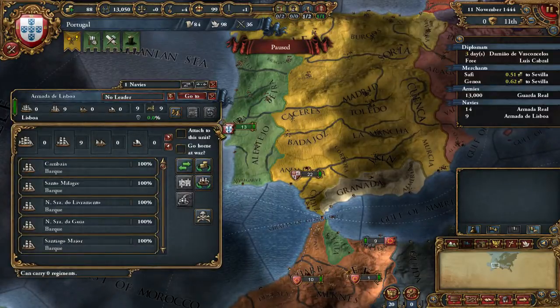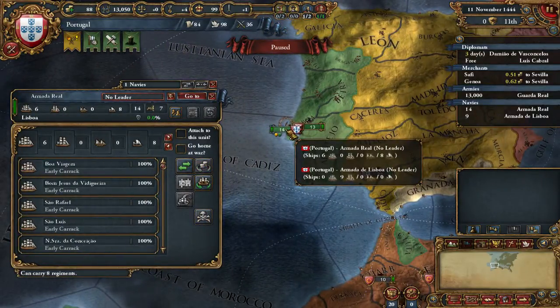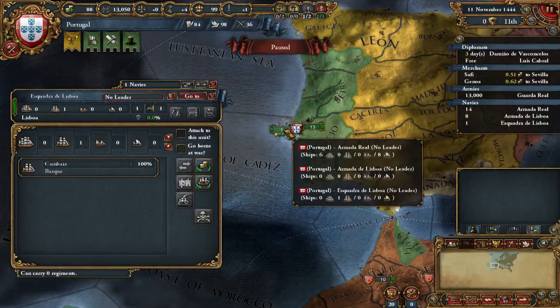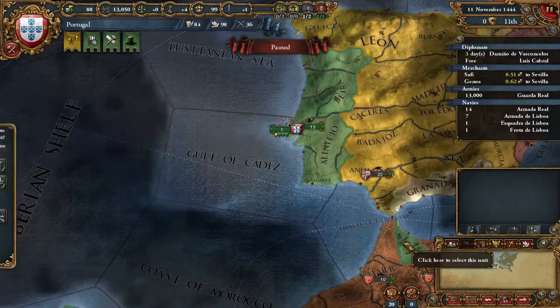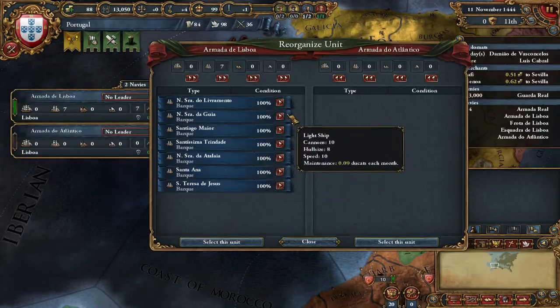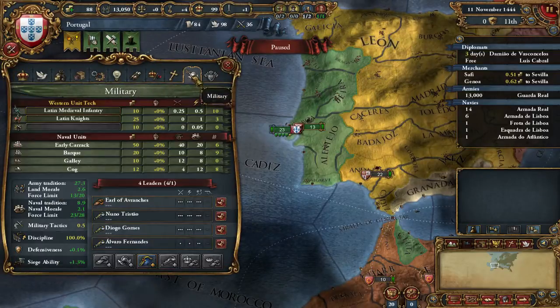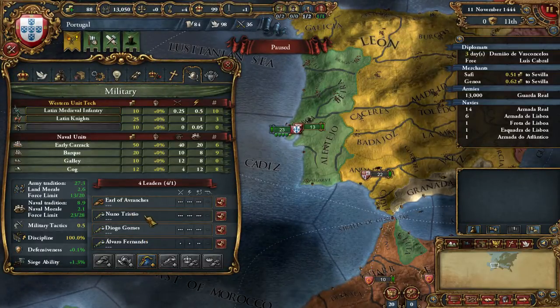We do start with some heavy ships, which some people would disband - I will not. What I'll do is split off the barks, because they are the fastest ship and you want to explore with barks. Portugal style with three explorers, which is really good.